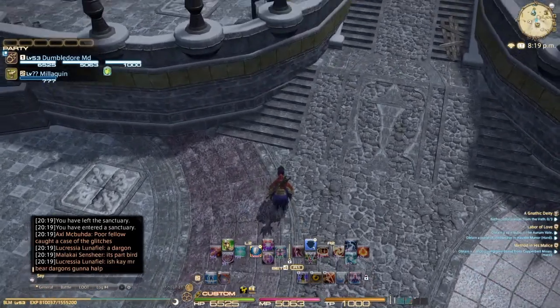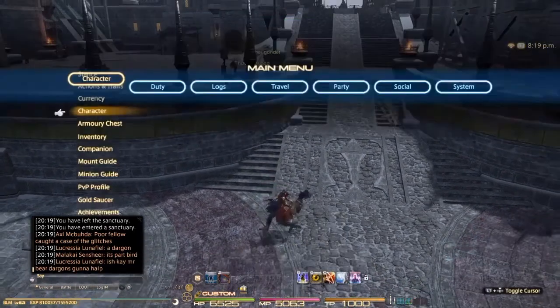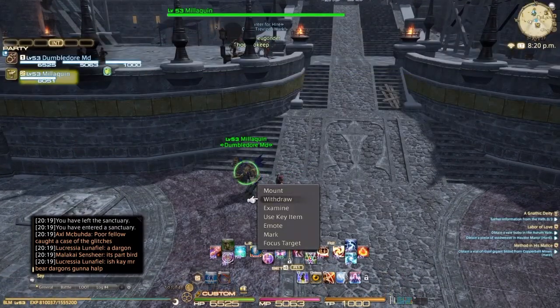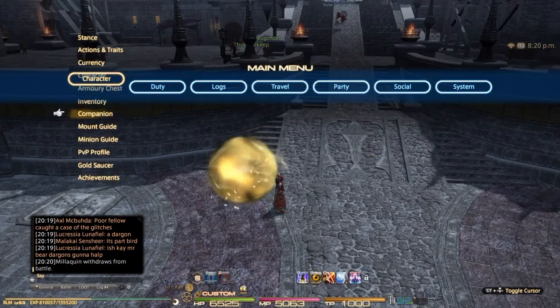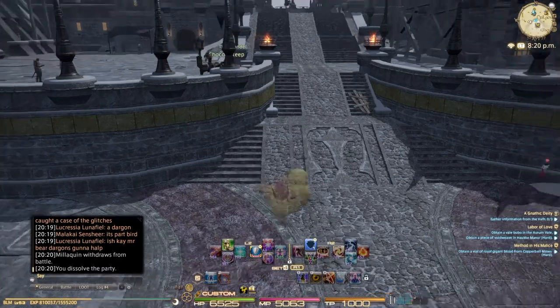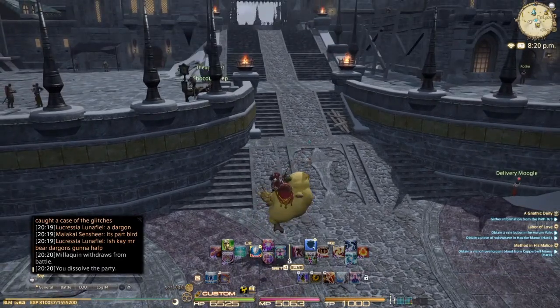It's really good when you're leveling your chocobo too — you can just double-tap Y and fly off. And this is my fat chocobo flying. That's pretty much it — that's all I have for this video.